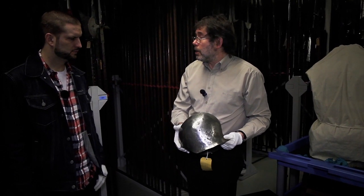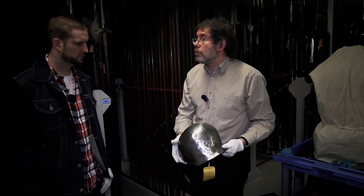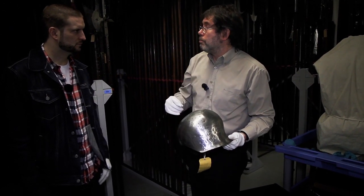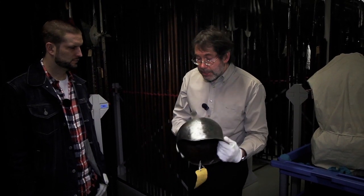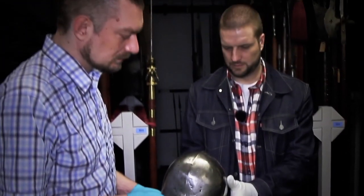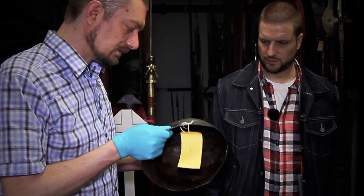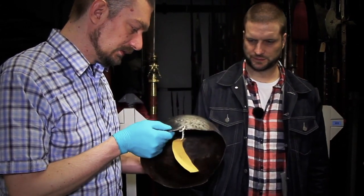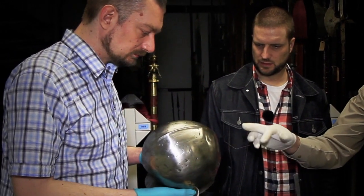Most complete plate armours for the men-at-arms have a helmet called a salit — a wonderful visored thing, worn with a bevore, which fits onto your plate defences. But this is a salit as well: a very simple, relatively crudely made skullcap, but you still call it a salit. This is the kind of thing that the really well-equipped archer or billman was wearing in the middle of the 15th century.